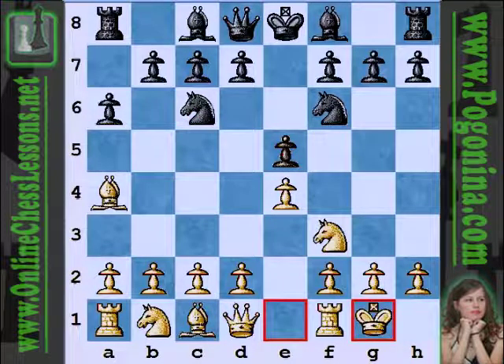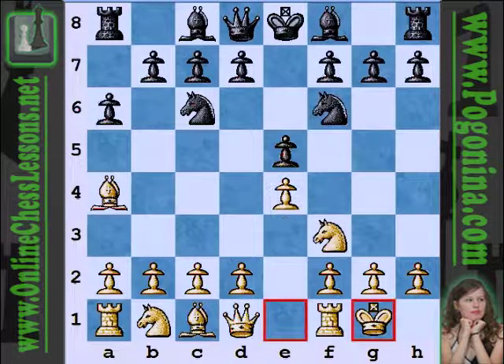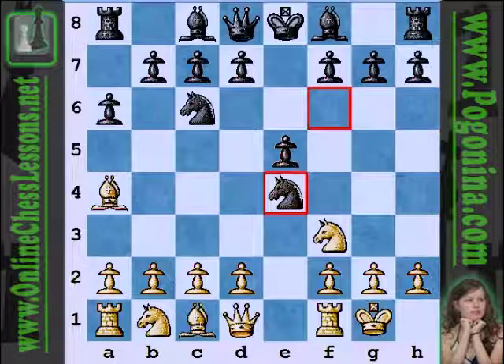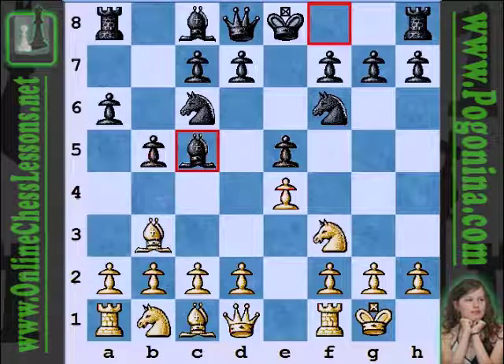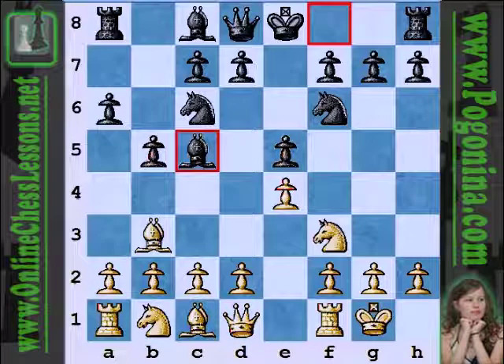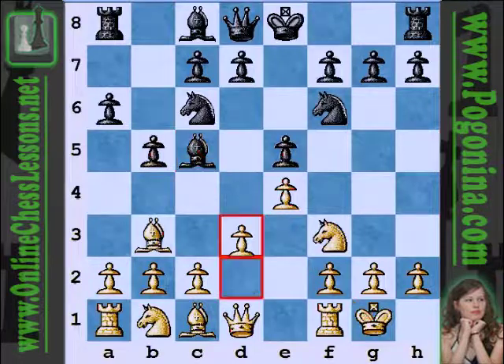With castles, there are a couple of lines — the Berlin Defense, for example, has been extremely popular, taking the knight is the typical exchange variation with some complicated variations. Poganina plays b5, kicking the bishop out, and now bishop c5. I've seen this line — it's been fairly topical at higher levels recently. It's a more aggressive move for black, and I kind of like the positions that black gets.